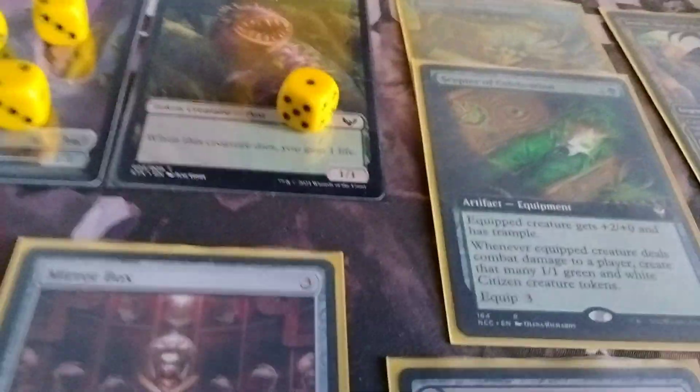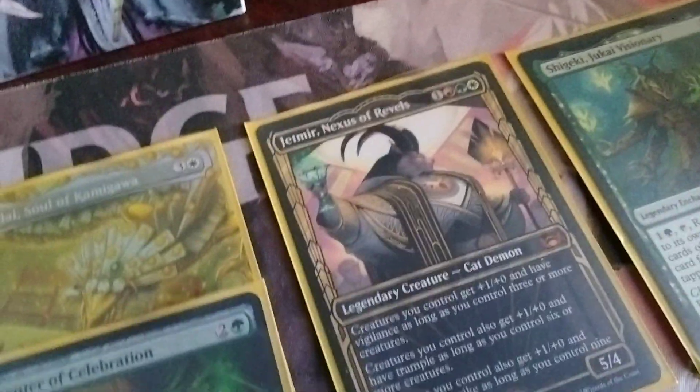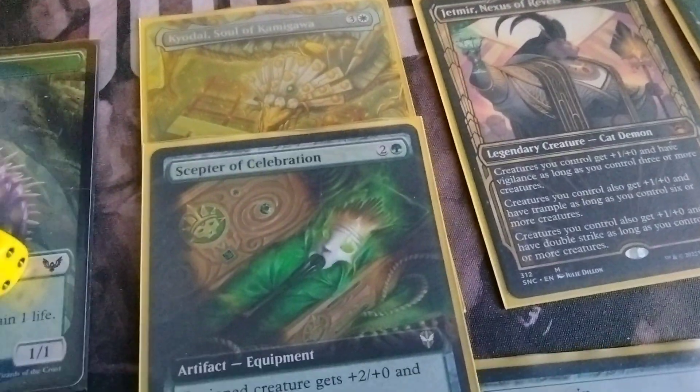Beautiful, beautiful, beautiful game — ended by the fantastic Jet Mirror, Nexus of Rebels, with Kirdai and Scepter of Celebration. Beautiful, beautiful game. Tokens on the rise, buddies.